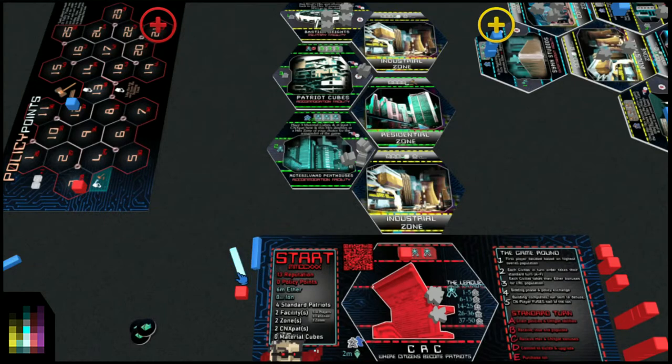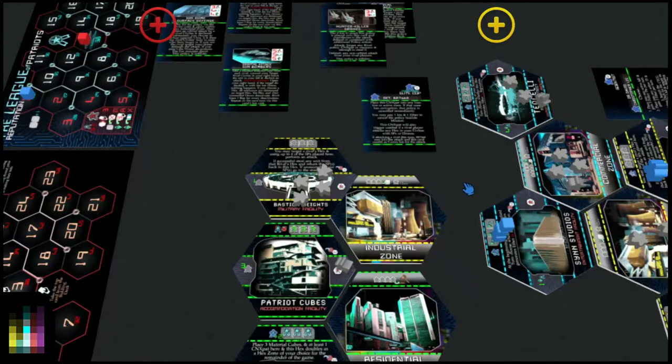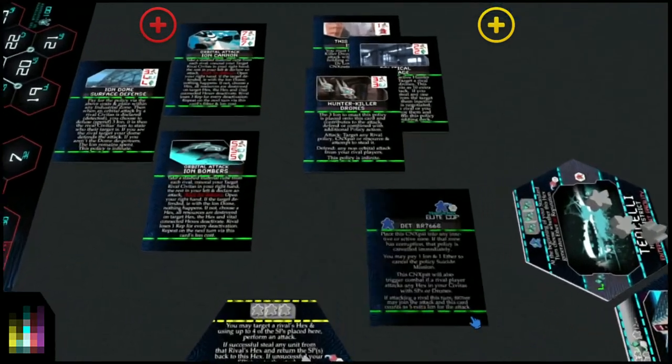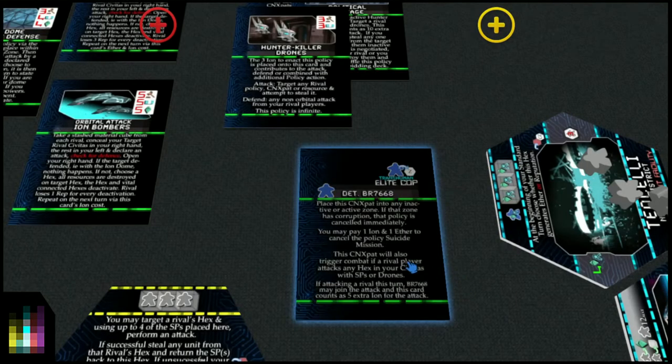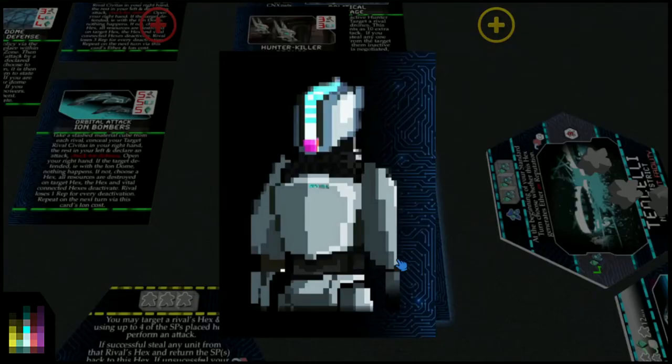But we could attack other players, or we could attack with special character cards. If we look at this situation, we've got Detective BR7668. BR7668 is an elite cop — a transhuman elite cop — and goes into any zone. So there they are, looking absolutely rad.